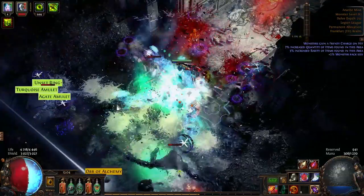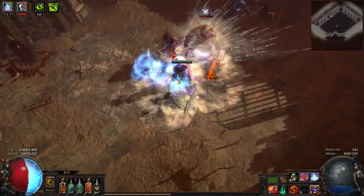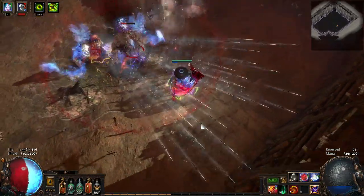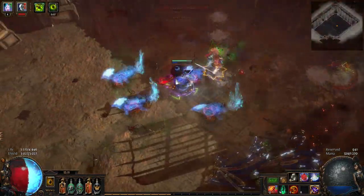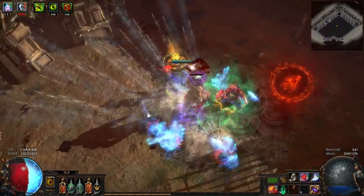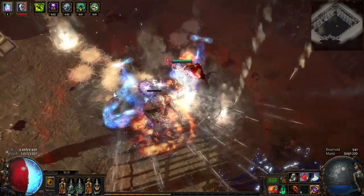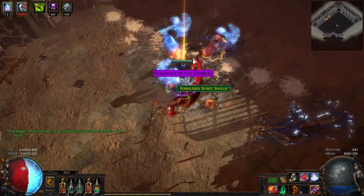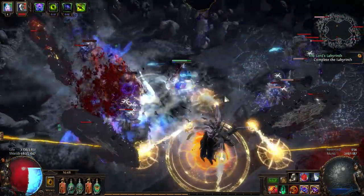In the end the conclusion is that it was a really fun build to make and pretty fun to map with, seeing all the enemies basically almost freeze in time. I'll probably try to make more spectre builds in the future, especially if they improve the minion AI. And I'm gonna be looking for more interesting spectres — but don't suggest Slave Driver spectres. I've heard that suggestion so many times and I will definitely not do that.